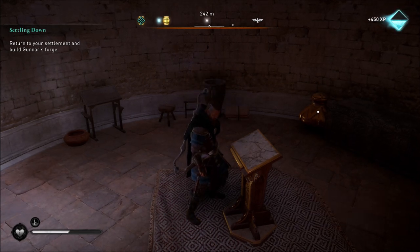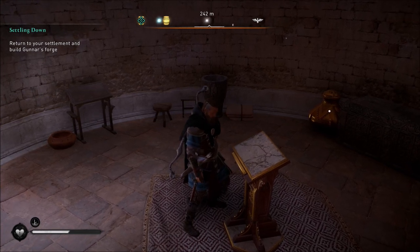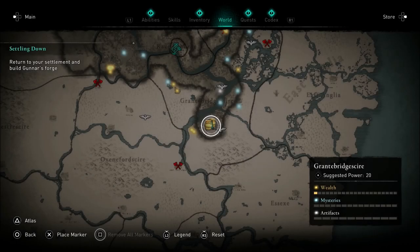The only key to getting this is you have to kill the guard that does have the key to open up the door. But once you do that, you just open up the door and walk right in. The book is right here — it's nothing hard to find or hidden or anything like that.